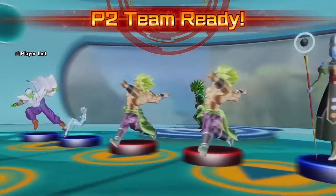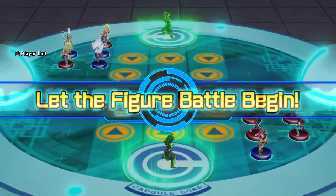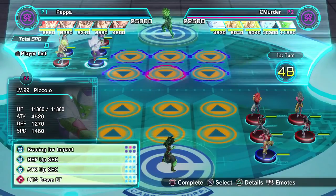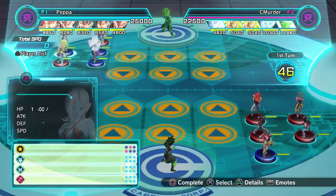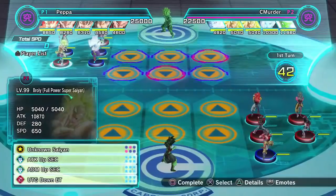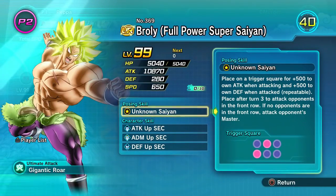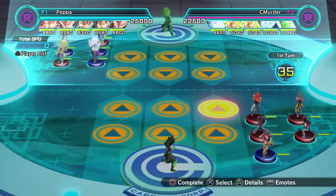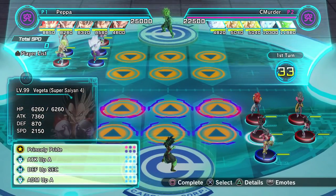Let's see what my opponent is running. Double Broly, Piccolo, Vados and Toa. Oh, this is going to be lovely. You have two of them. So basically, Piccolo's going to go down and he's going to drop that behind it with Vados to make sure they don't die. Fantastic.